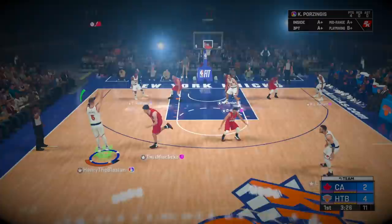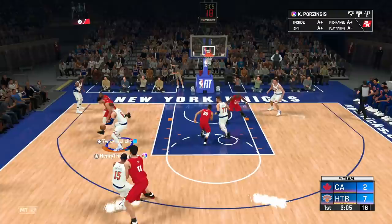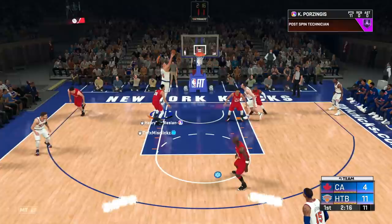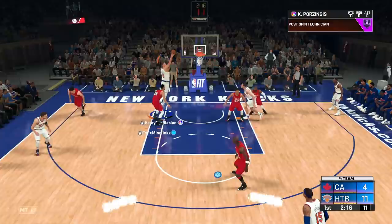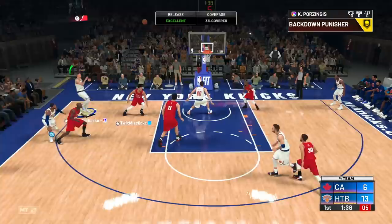I'm enjoying this Luka card a lot. If you guys haven't seen the gameplay, make sure you check it out — Luka is really nice. That's an easy dunk opportunity but we throw up the hook. That's a bucket. I may not have the strength, but I've got that Hall of Fame post spin technician — showing it off right there and getting the bucket. They're running a three-point play for Zingas. We're blowing by, getting the post again, Hall of Fame deep fades — green! I love this card already.